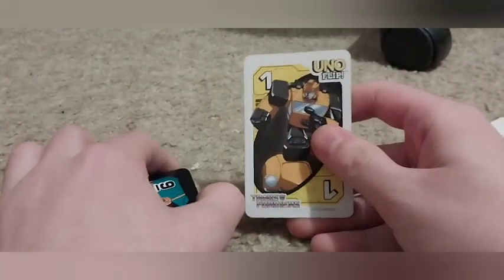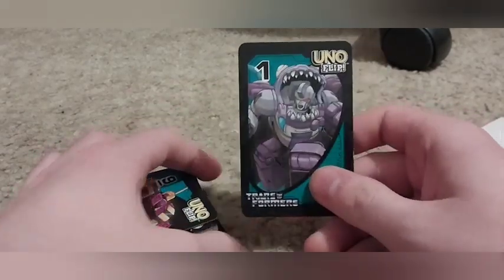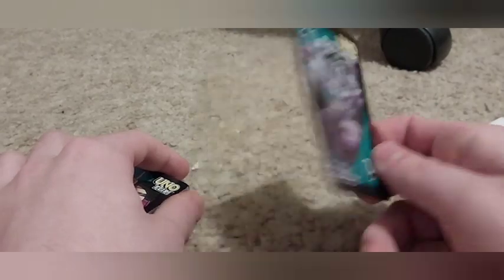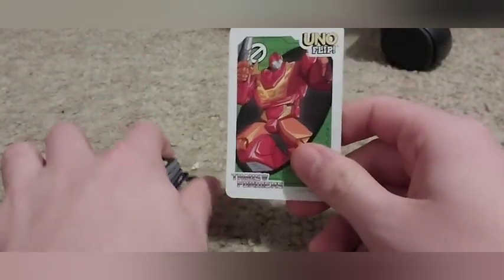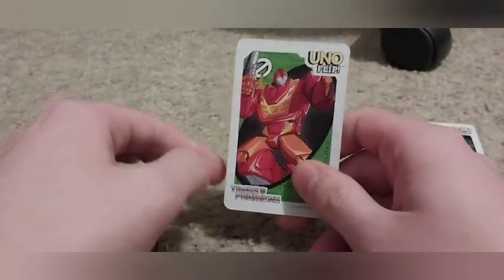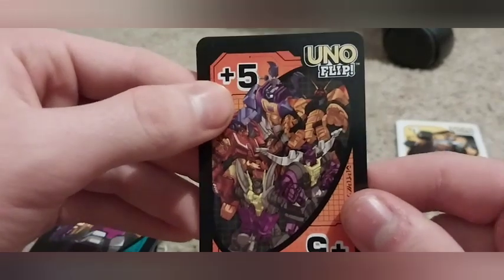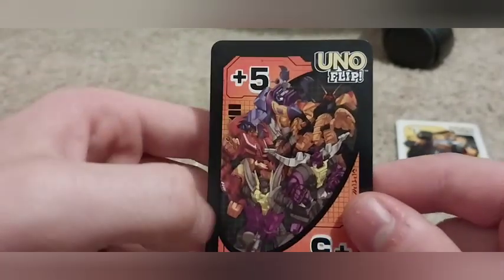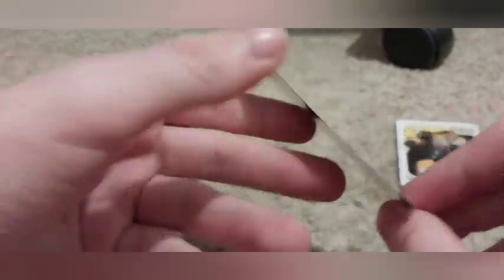Right off the bat, number one is the yellow little buddy himself — Bumblebee. Look at that, we got a normal number one on the art side. Next, we got Hot Rod, and on the other side we got the Insecticons: Bombshell, Chop Shop, Barrage, Kickback, and Shrapnel for the plus five wild card.